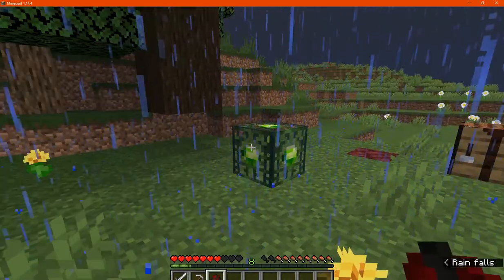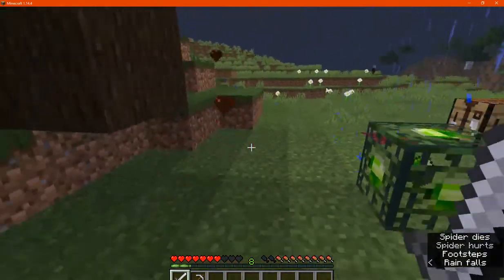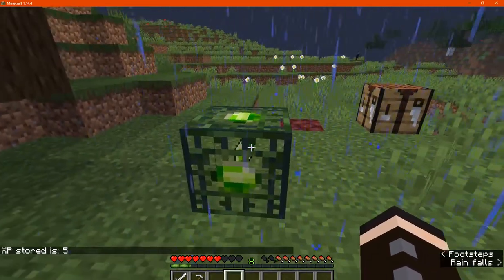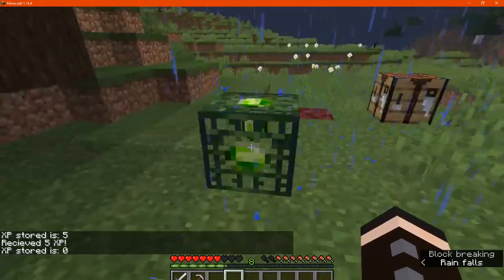So if we have the block here, we just happen to defeat a mob nearby, the experience orbs will be sucked up, and if we left click you can find out how much experience is stored, and you can right click to collect it, and if we left click again you can see none is stored inside.